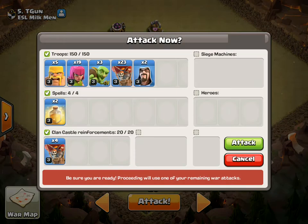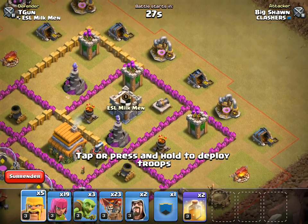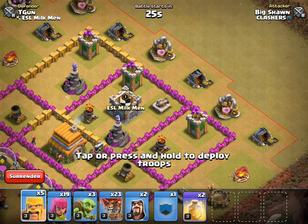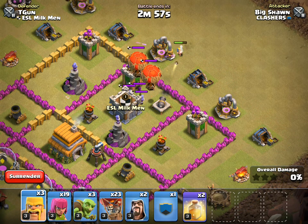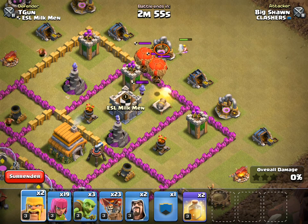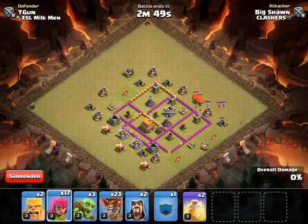These guys have pretty good bases, but let's give it a shot. We're going to drop a Barb right here to see what's in the CC — make sure we get everything out. Let's see if we can get them all over here. We'll go ahead and put some Archers in the corners.